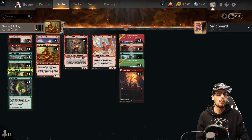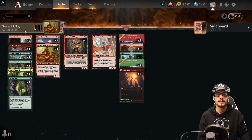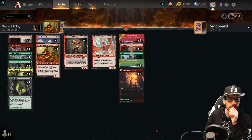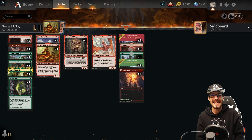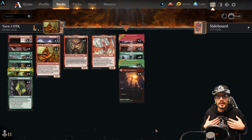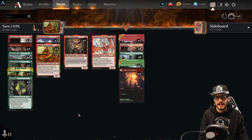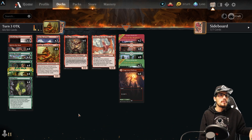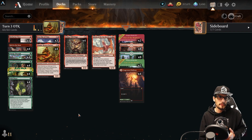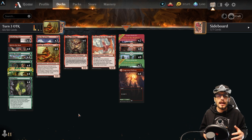This turn-three OTK is a Standard 2022 Best of One deck with a 1.7 average mana value, 23 non-creatures, 13 creatures, and 24 lands — which might be a little heavy. We could probably trim that down, and we do have ramp in the deck which is maybe more reason to trim some land. For now it's working, but we're always looking to improve in future versions.